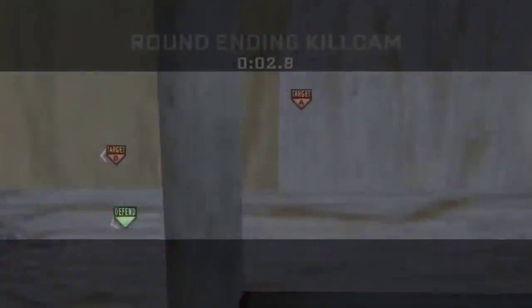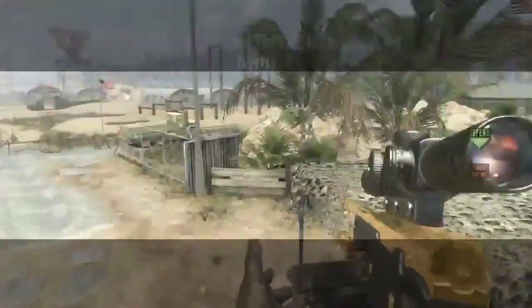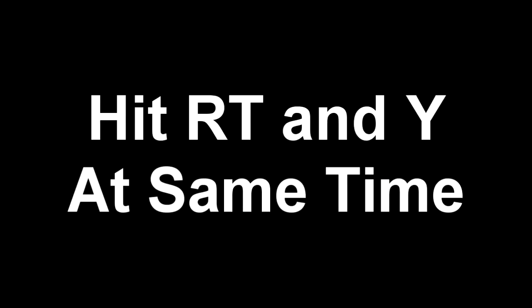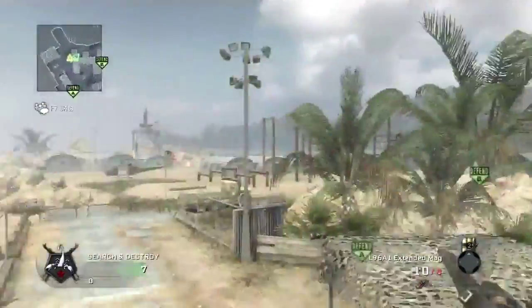So to do the shot, you just have to hit RT and Y at the same time, and it brings out the last weapon that you had up last. So you just hit RT and Y at the same time, and here I have out my pistol, so I fast swap my pistol, and I press Y.